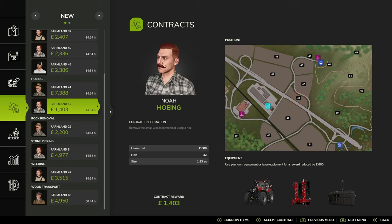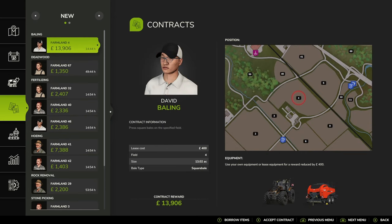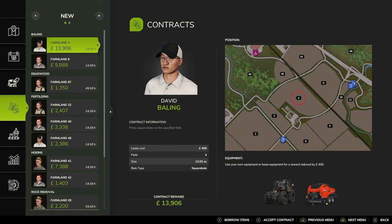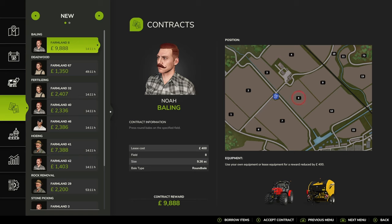And more importantly, how many different contracts there are now. I know that you can do baling, for argument's sake, so there's baling on field four. I'm going to accept one of these contracts - let's just see the time limits on the tab. In this case, farmland 4: 14 hours 18, so I presume 14 hours and 18 minutes - that's the time you have to finish the contract. Let's accept that contract; we can do it by borrowing items, or we can just accept it. Let's just accept it in its purest form.